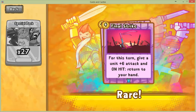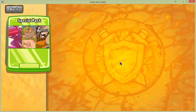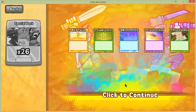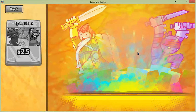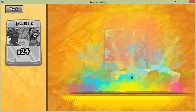Final Strike. For this turn, give a unit plus 6 attack on hit, return to your hand. That should be good to get back the health. If you have any sweet builds you want me to make, I'll go through my collection after this. So if you have any suggestions for a deck to build, I am all ears.